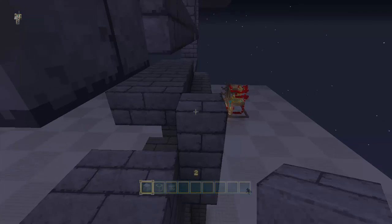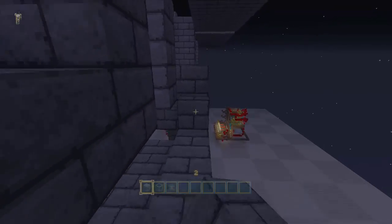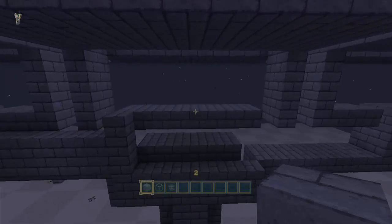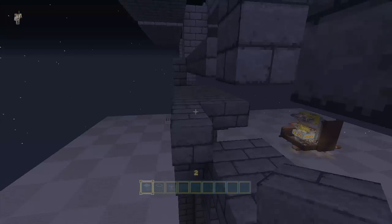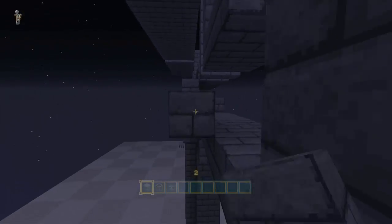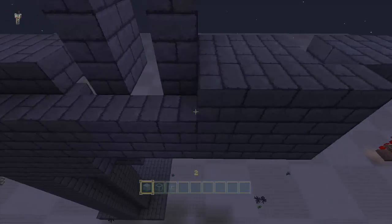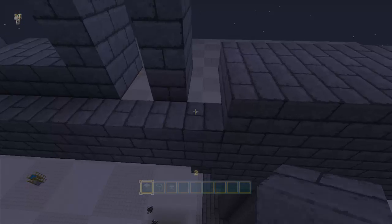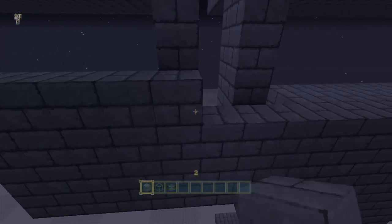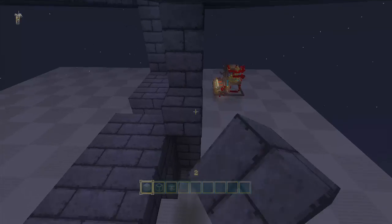Do the same thing on the other side and close it in. It's really not hard to do — I did it on my survival and it works really really well. Just continue enclosing this and make sure there's a sealed wall. Close off all sections and keep going all the way along.